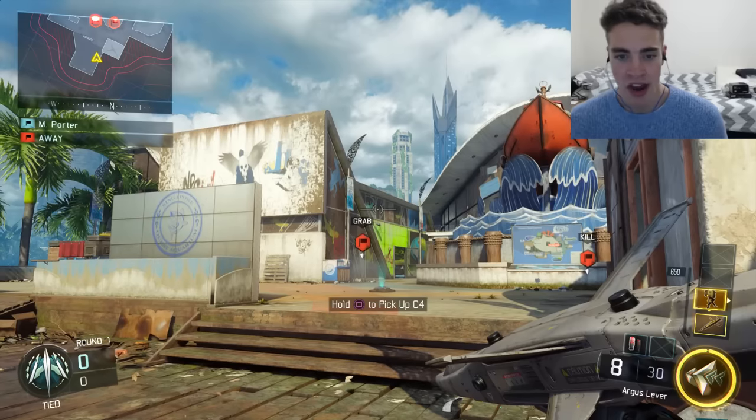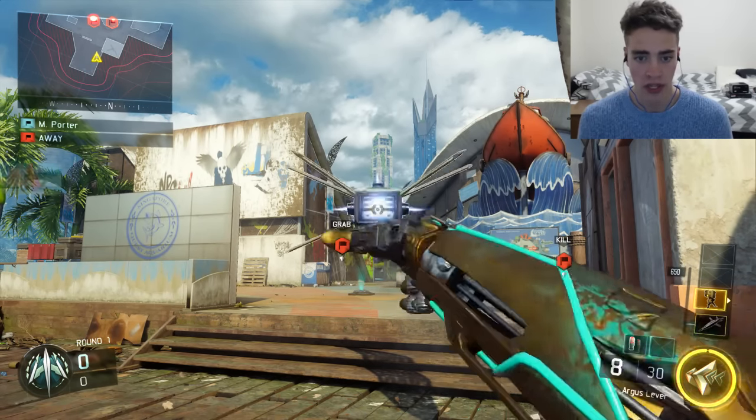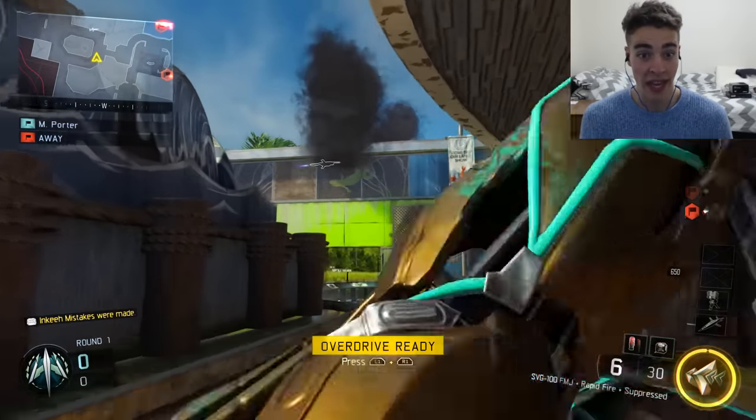So let's do it together, boys and girls. This is what you want to do. We'll aim at this wall here, because that's the wall I want to get this dart on. So throw the dart, pull out the Guardian, then I simply double tap square. Bang, we're done — it's that easy. And watch what happens. Bang, it blows up.